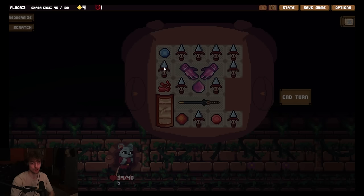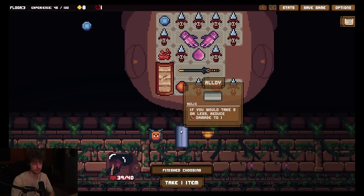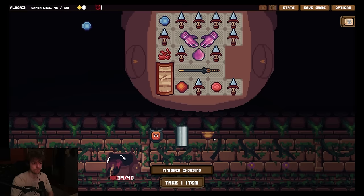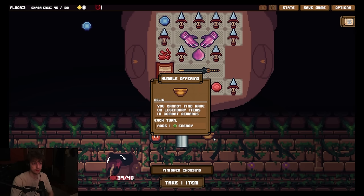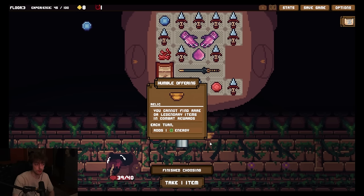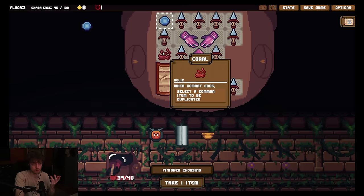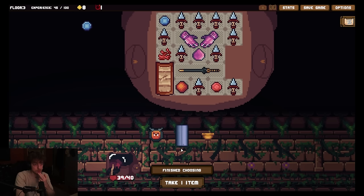You win. What the fuck? Relic. If you would take five or less, reduce damage to one. Okay, that's kind of nice but I don't want it. You cannot find rare or legendary items in combat rewards. Each turn add one energy. Oh, each turn? So I play with four energy? That makes this so good, no? I can just not find legendary or rares in combat - I can still buy them, I can still get them from special shit. It seems really interesting. I guess we could get rid of this relic - I think I copied enough already. All shields get this effect applied. Unused, all adjacent weapons are used. Oh, wow. That could be massive for us.